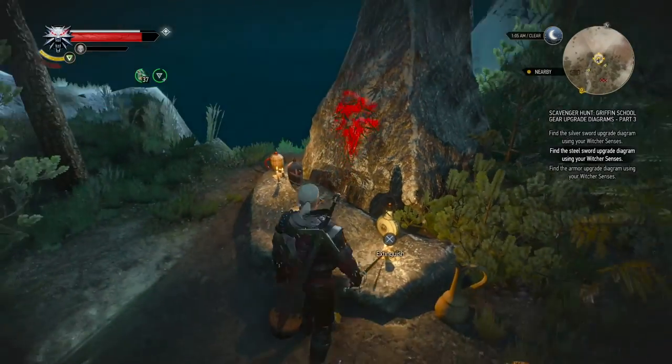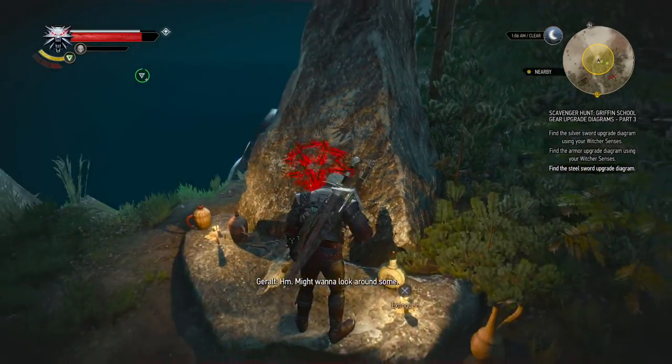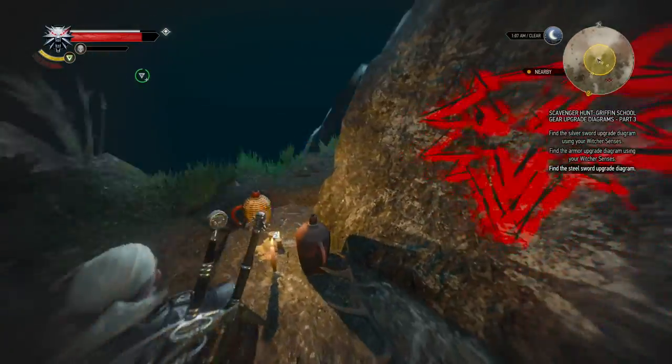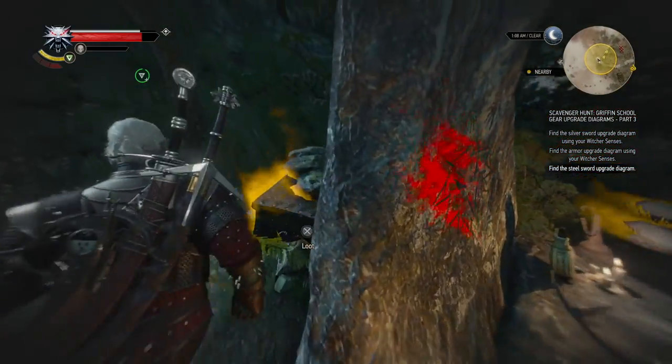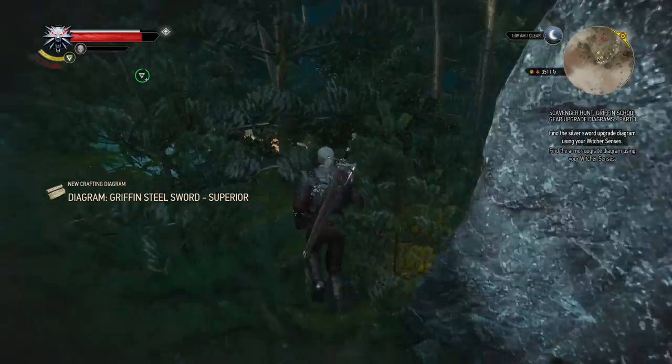The mark is right here on the pillar — the griffin mark — and then probably the chest behind the pillar. There it is: the steel sword superior diagram.